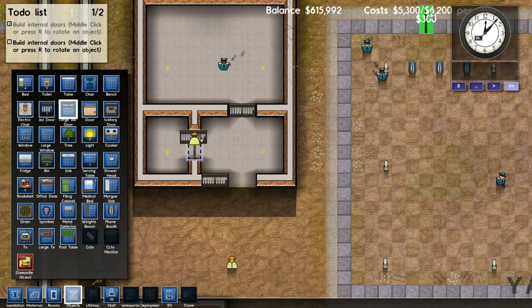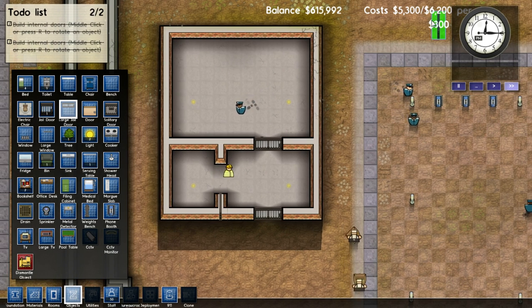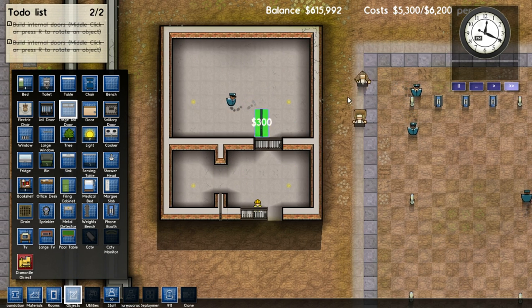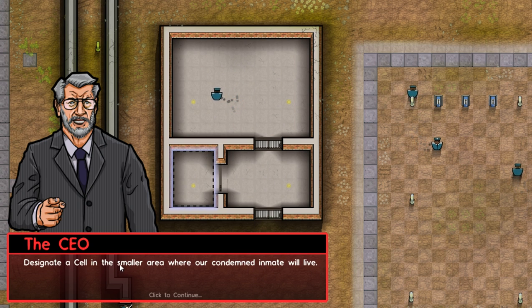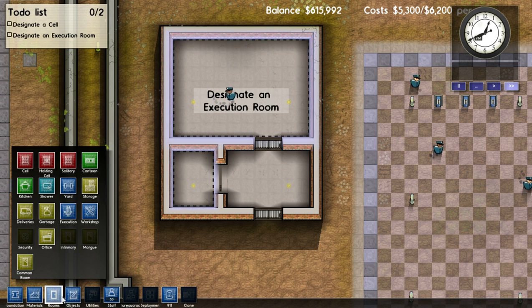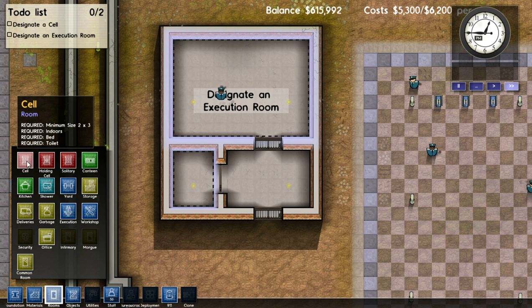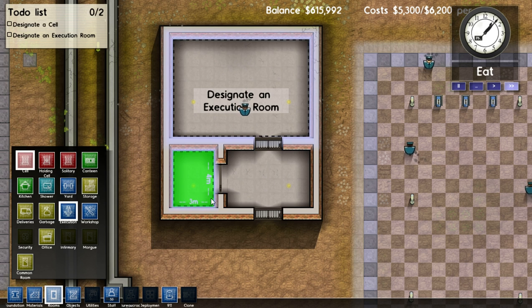Now that's our balance, and I think this is our daily income, which we're actually spending a lot of what we make, probably on all the people because we have a lot of people. We now need designated rooms within the spaces. So we'll go to Rooms — it's the same as Towns — where you can say, okay, we want this to be the cell. But if we look, it tells you minimum size and the requirements, which it'll go over again in a second.